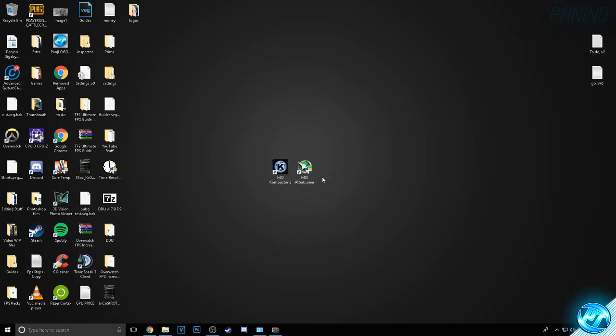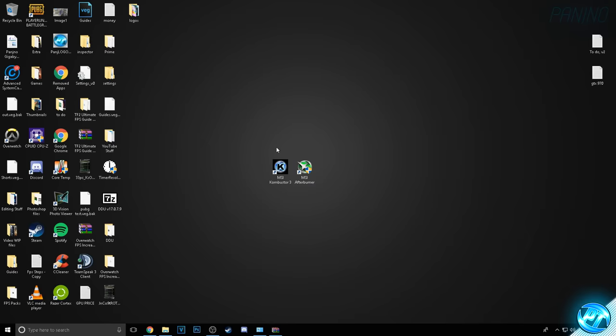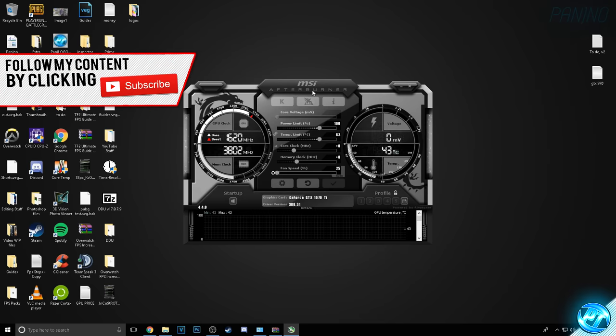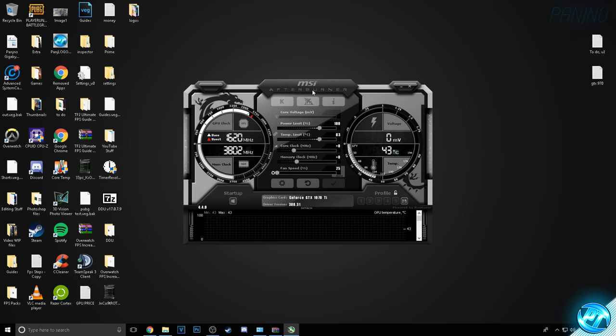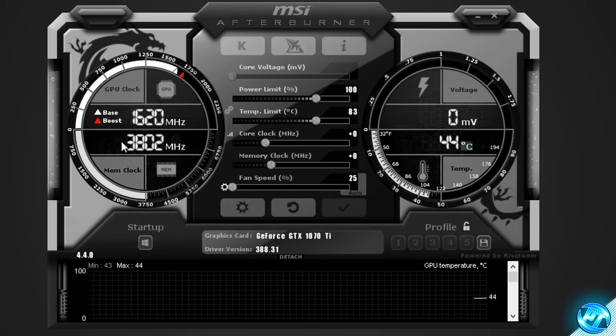Once both programs are downloaded, I like to put both desktop shortcuts somewhere easy to access. We start by going into MSI Afterburner, which is the overclocking utility. MSI Combustor is what we'll use to stress test the GPU to ensure our overclocks are stable so you don't get any crashes whilst playing games. Once Afterburner opens you'll be greeted with a screen like this — the overlays and colors might look a little different depending on your version. Your core clock is on the left-hand side, underneath that is the memory clock. On the right you'll find GPU temperature, and in the middle are your core voltage, power limit, temperature limit, core clock, memory clock, and fan speed controllers.